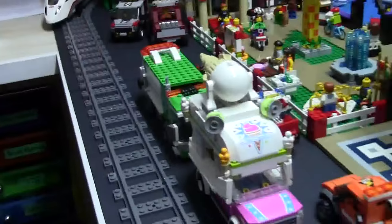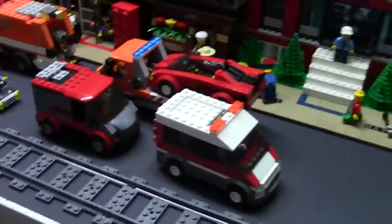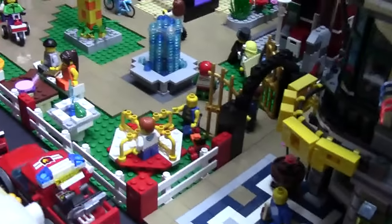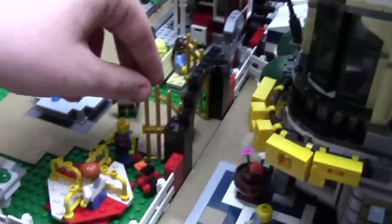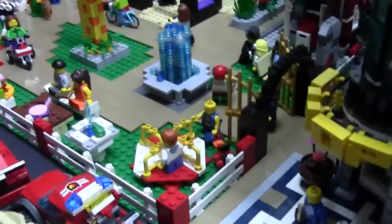Along the whole front of the building we have train tracks running as well as a bunch of vehicles driving around. Beside the Grand Emporium we have a little park entrance — I really like these doors that I got in a LEGO haul, I think they look very cool.